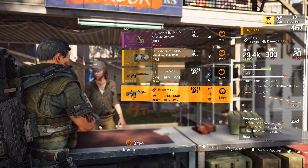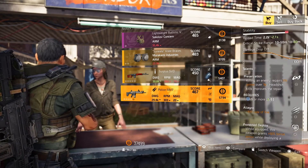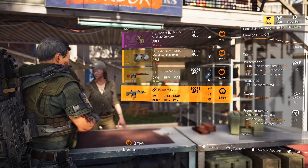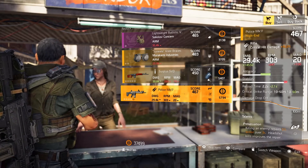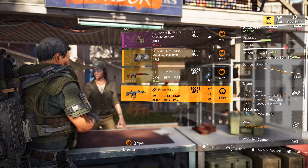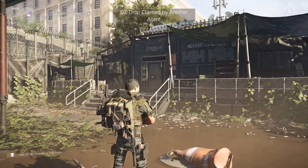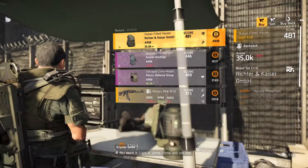Police MK17 — this is a good one. Preservation, Allegro, and Protected Deploy. That's pretty darn good. I would swap out Protected Deploy for Protected Reload or something like that. This vendor also had an Alps Summit Backpack Blueprint — pick that up if you need it.